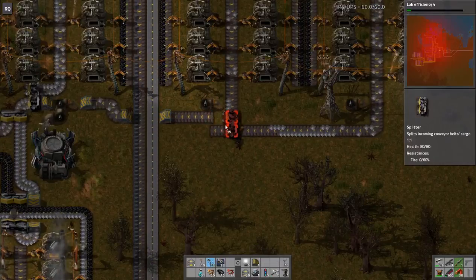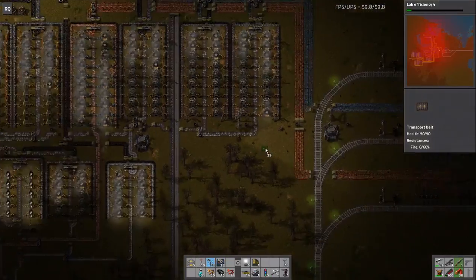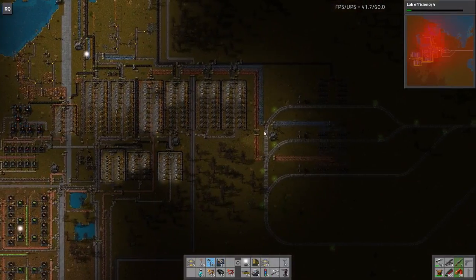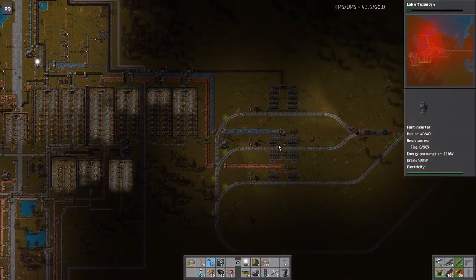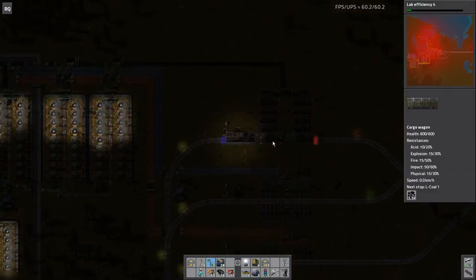It's Cullen here. In this episode of Factorio, I'm going to continue my work on iron and steel production. Let's take a quick trip on a train and see what we can do about the other end.